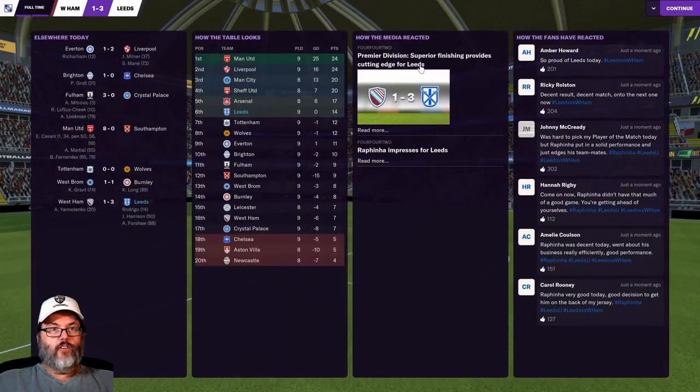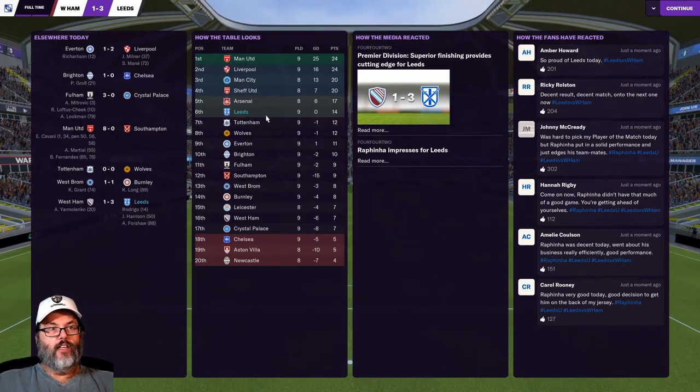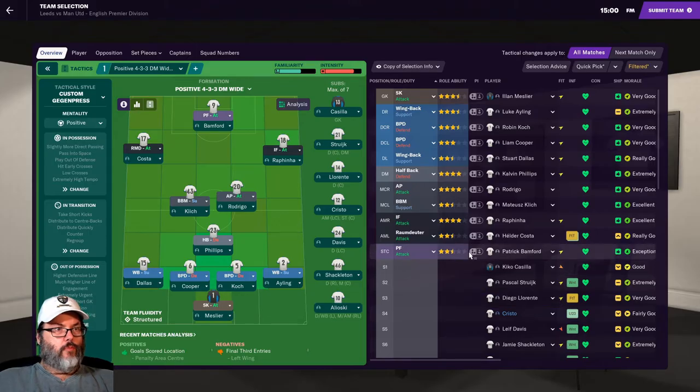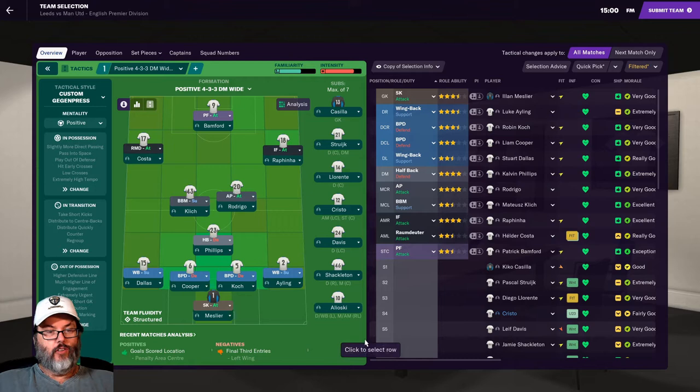We'll be back for Man United momentarily — we've moved into sixth position. We're back playing top-of-the-table Man United. It's nice to see that even in the newest version of Football Manager, the developers have not lost their passion for Man United to keep them as a premier level club, even though we know they're struggling in real life.